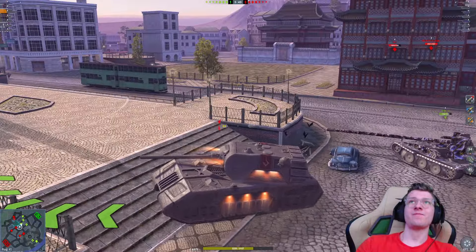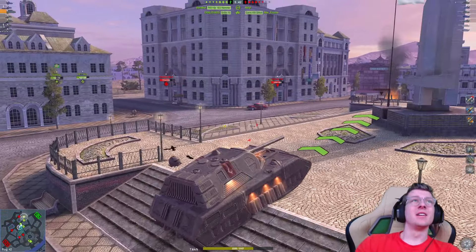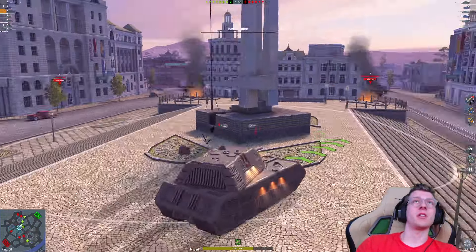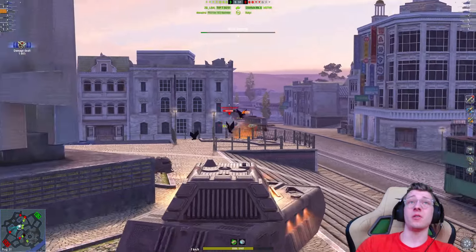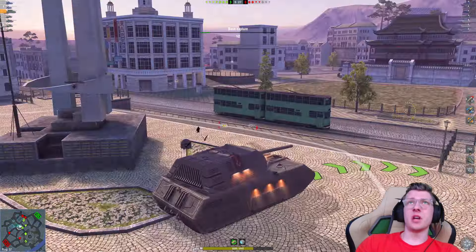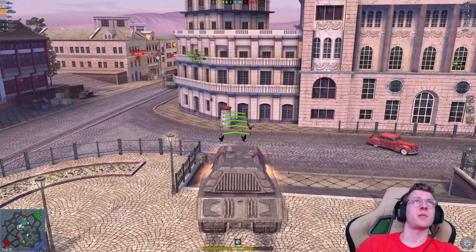The Mouse gun — it's not good, it's really sad, honestly. I'm not worried about the Chieftain, I'm not worried about a lot of things in this game. Right now the biggest threat is that enemy Minnow — I physically can't pen it anywhere. Well, apparently I can — that should not have penned, but it did. The Minnow is basically impervious to the Mouse gun in most situations, which is a little annoying.